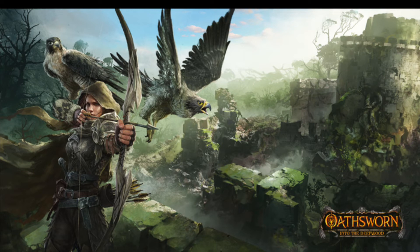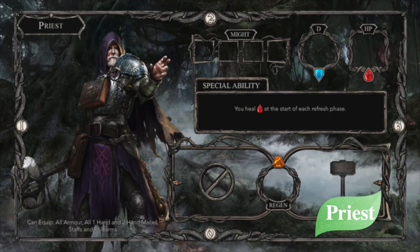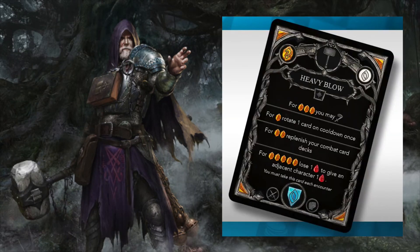The bow gives Huntress ranged supremacy with even more ability to control her Falcons. She also has traps that can be laid in the path of prey, and even one that can be triggered to explode when shot from range. The Huntress embodies versatility in combat. Overall, Huntress may be the most versatile class among the 12 playable characters, potentially taking Ranger, Warrior, and Support primary roles. Next up is Priest. Priest is obviously a healer class, but healing HP in the world of Oathworn is not a simple task.